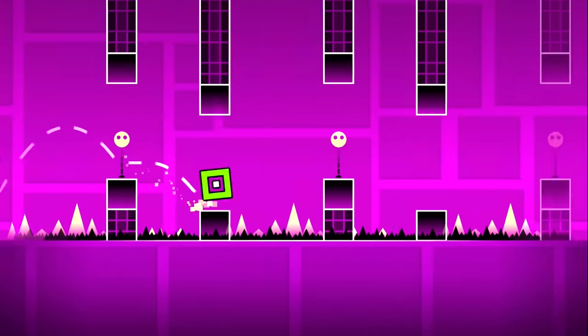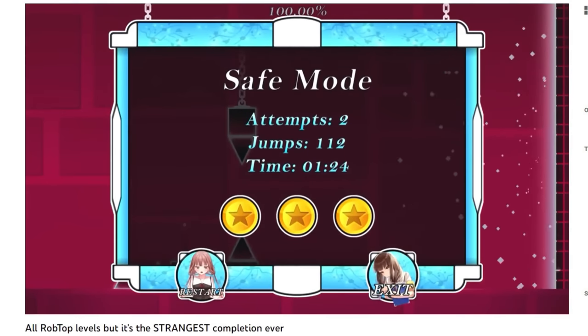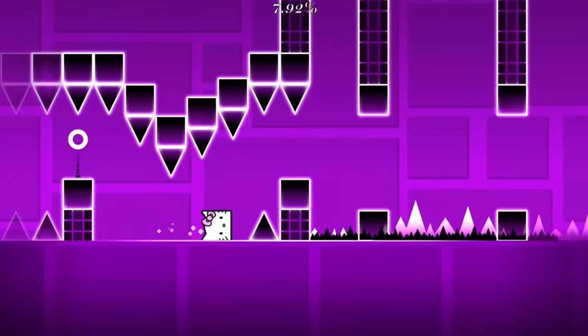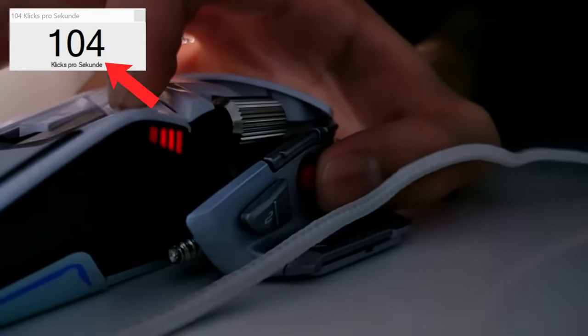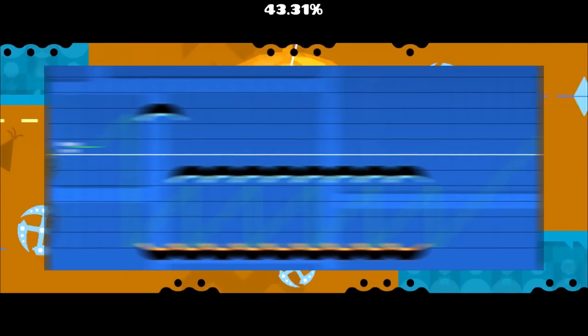This level has nothing special in it, except for a trick that can be performed which technically is possible to do, but never has been done before. When taking a look at weird ways to beat levels, we eventually get to Jumper. Everything starts off as nothing too crazy, until we get to the Yellow Ship Portal. By perfectly clicking 100 clicks per second, you can skip the Yellow Portal and never switch gravity. This is pretty cool, but it's nothing impressive in comparison with what comes later in the video.